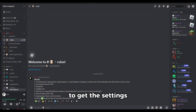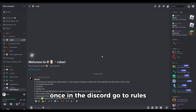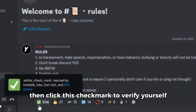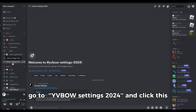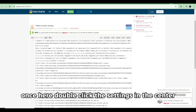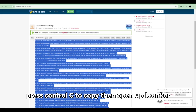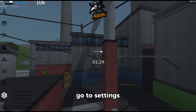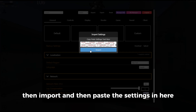To get the settings, join my Discord in the description of this video. Once in the Discord, go to rules then click the check mark to verify yourself. After that, go to YVBO settings 2024 and click the Pastebin link. Once there, double-click the settings in the center, press Ctrl+C to copy, then open Krunker, go to settings, then import, and paste the settings in.